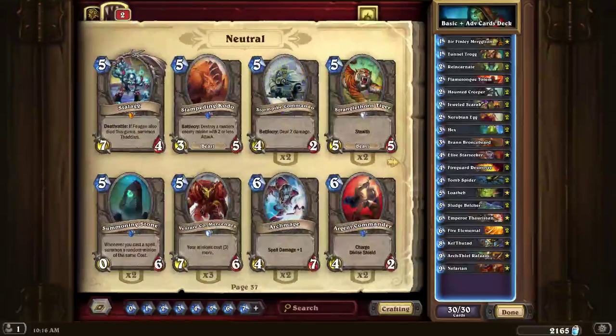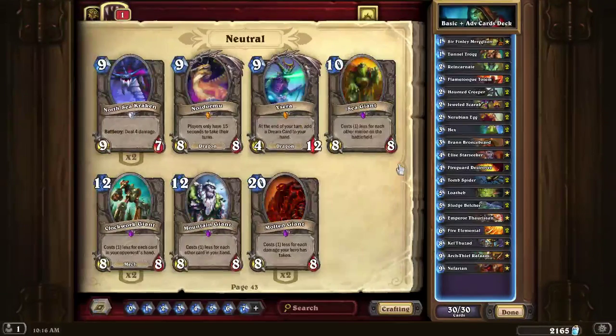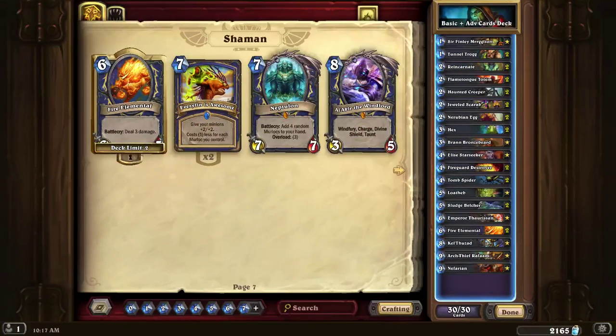I'm going to flip through these pages and make sure that number goes away because it's annoying me. I haven't dusted anything for a while because when they finally reset to standard, they might give extra dust for cards they change. And if I have extra of it, I'll just disenchant it.